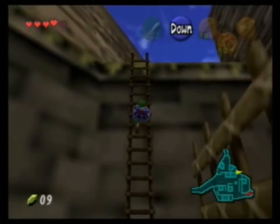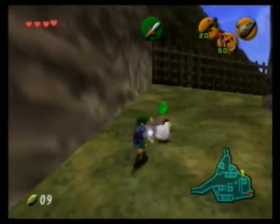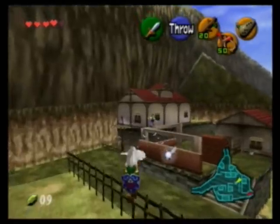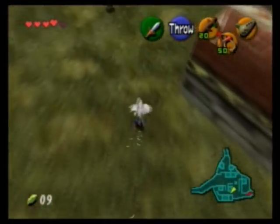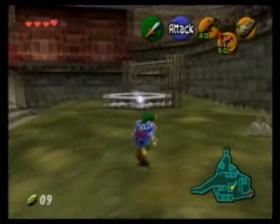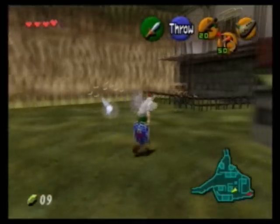The second one is up the ladder. And on top of this, this one's really kind of fun to get, because after you get it you can just glide pretty much all the way to where you need to put it. Just throw it back inside the pen, and once you gather all the chickens, she gives you a bottle — a pretty good reward, I guess.